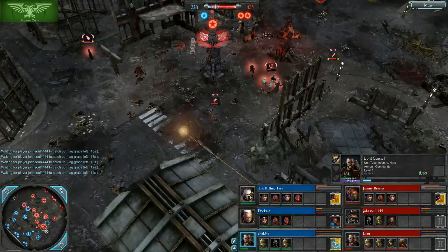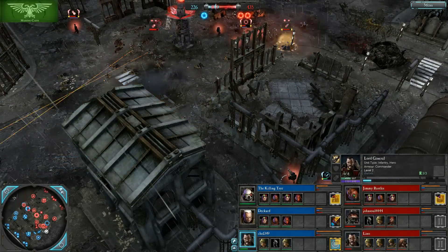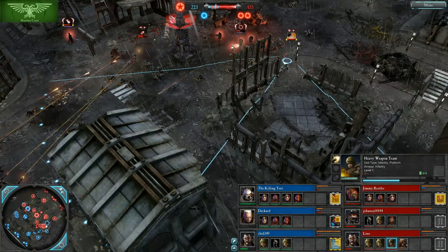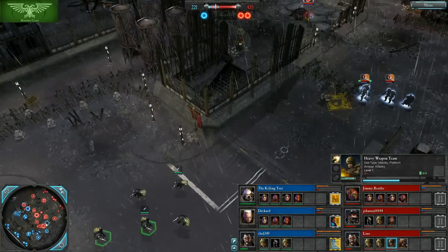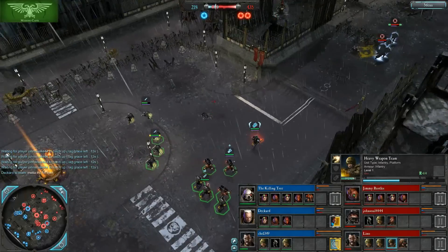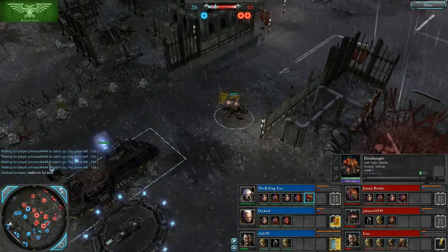The Grenade Launcher is going in from the Lord General. The Lord General's Grenade Launchers are a bit less powerful than the Heretic Grenade Launchers as well as the Stormtrooper Grenade Launchers — not gonna do quite as much damage, but still pretty nice with the same effect. Sniper Scouts take a shot, one Scout model goes down, and now we've got a Dreadnought coming out from the Killing Tree.